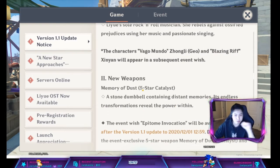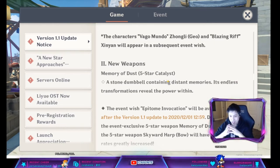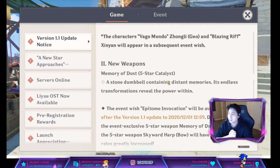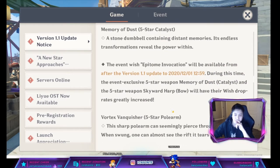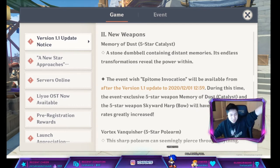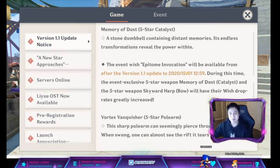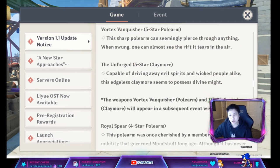We also got a new weapon banner featuring the Memory of Dust. It's attack-based and gives you stacks — about 4-5 stacks when you hit a mob — and by default also gives field effectiveness plus 20%. We're also getting the Skyward Harp bow, which has crit rate scaling, gives extra crit damage, and does AOE — it's a pretty good bow. The Vortex Vanquisher and the Unforged are going to be in the next weapon banner, probably alongside Zhongli.